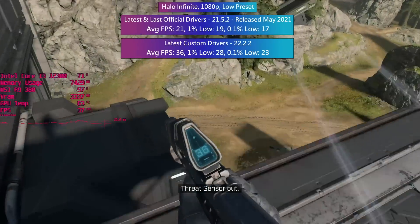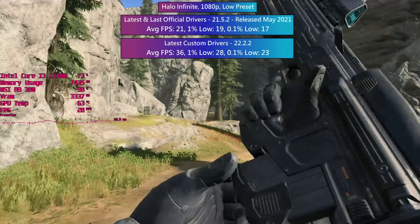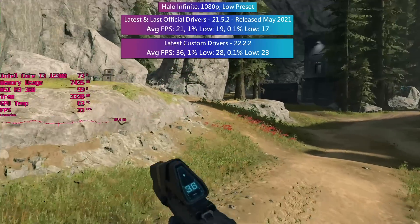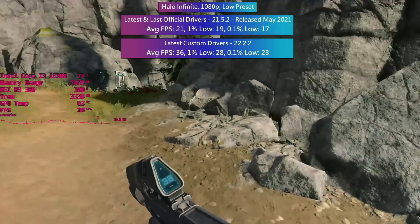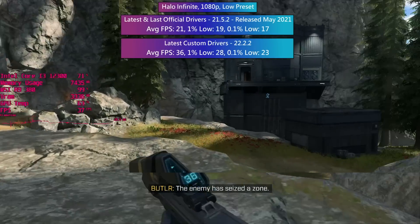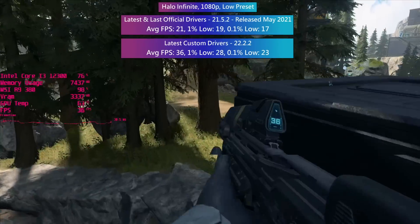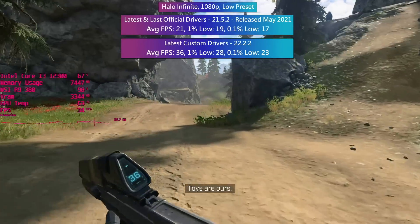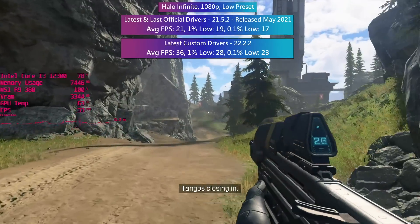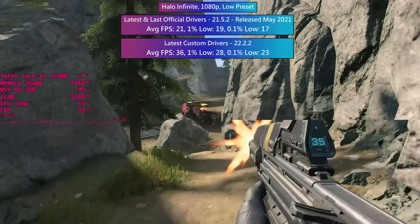Finally, it's Halo Infinite — and this is where the third party drivers make the most difference. The game literally goes from unplayable to playable. Gone is the often sub-20fps experience. It's still not ideal from a competitive standpoint, but it is a massive improvement and I could certainly play Halo like this now. Not only is the average figure better, but there's less stutter, not as many frame dips, and if you're a big Halo fan still using an older AMD GPU, the custom drivers could very much help you out here.